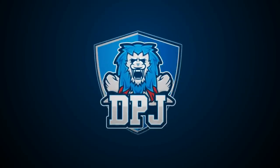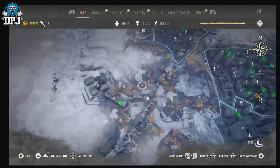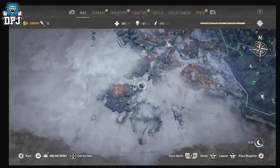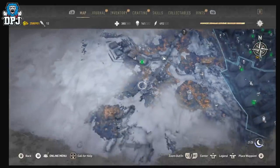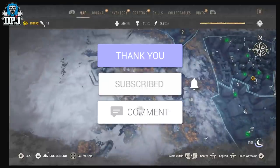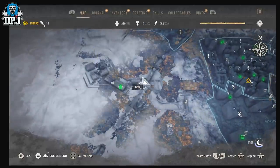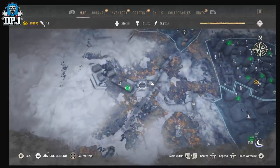Hey beautiful people, I'm back with another Dying Light 2 video. Today I'm going to showcase that you can glitch back into X13, and depending on how you finish the game you even get to see Mia, Waltz, and LaJuan all at the same time. My name is DPJ — if you enjoy the video, leaving a like really helps out, and if you want to see more be sure to subscribe. Also, credit to my pal Revenge for bringing this method to my attention — without him I wouldn't have a clue how to glitch in here.